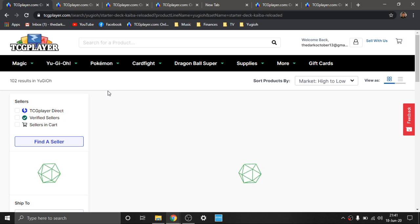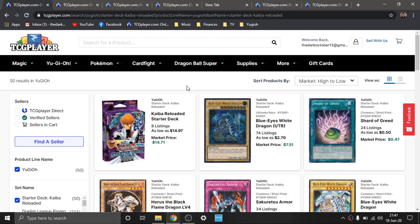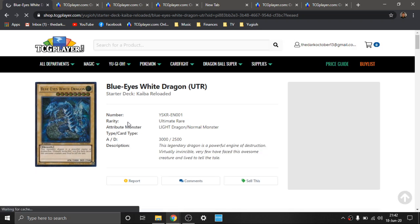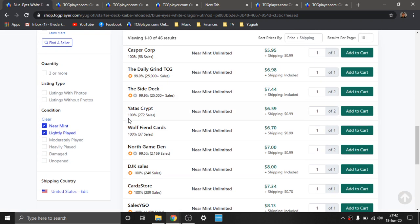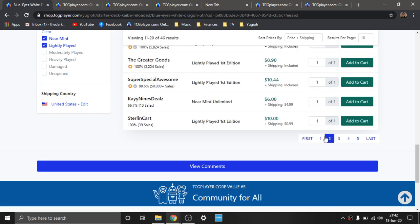If you guys aren't familiar, I'm a huge investor in the Generation Starter Decks — Generation 1 OG 2002 Kaiba, Yugi, Pegasus, and Joey. Then Gen 2 the Evolution Kaiba and Yugi Evolution. And this being, in my opinion, Gen 3 — the Reloaded ones. Only specifically for the Ultimate Rare Blue-Eyes — this is the only Ultimate Rare version we have. It's not the best artwork of Blue-Eyes, they definitely could have chosen a more significant artwork piece. But again, this is very old. This is going to be a collector's card — I just know it. It's already around $9 to $10 for the First Edition. The first listing is $8 and then it jumps up to $10.